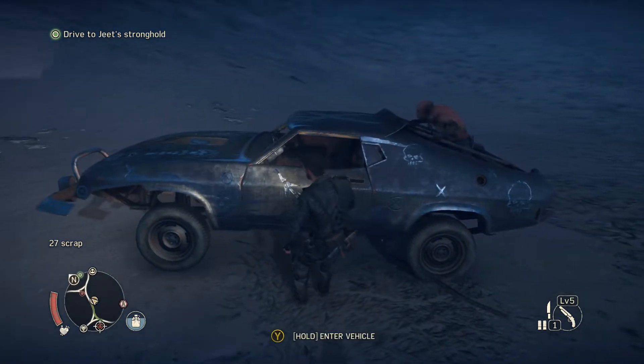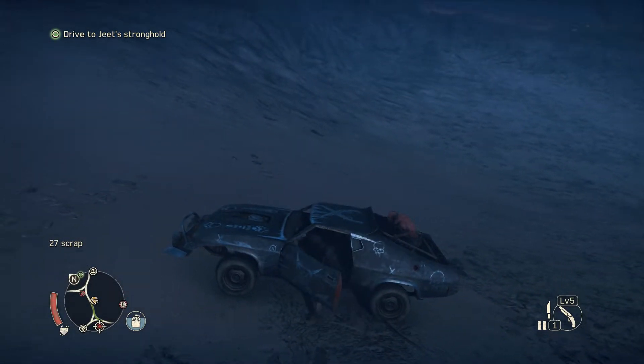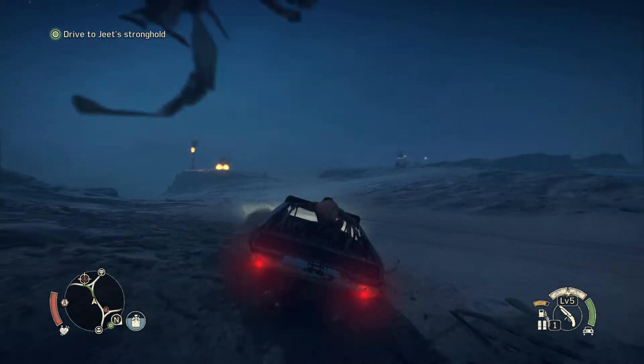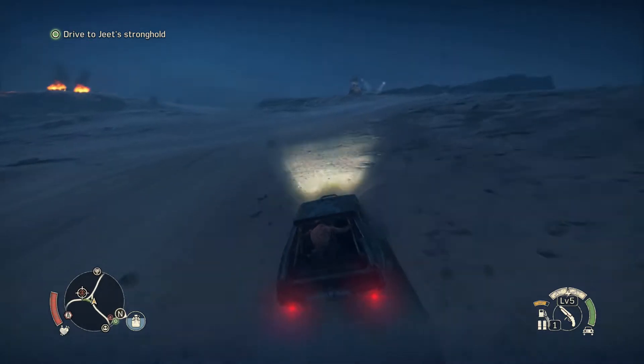Let's go get the scarecrow and take out this oil pump camp. The scarecrow is right there - and there's an enemy car right over there in the encounter that didn't see us.